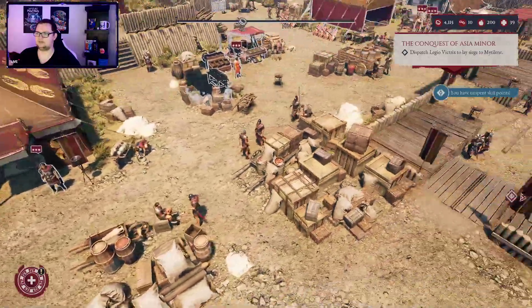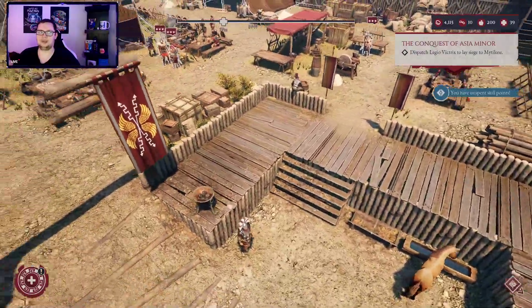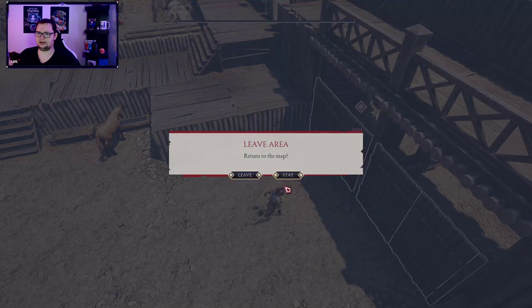How do I dispatch them to do that? Oh, I have to go here. Alrighty then. I do want to get to the crafting portion of this and make myself some new kit. But I think we're sort of in the tutorial area, as it were.